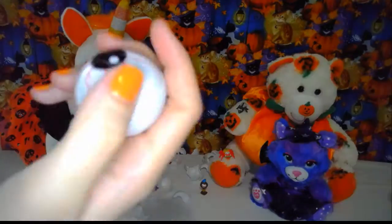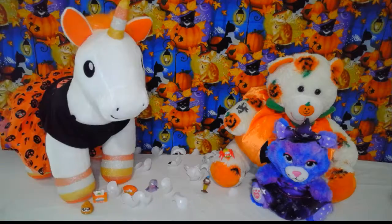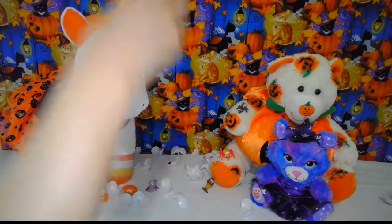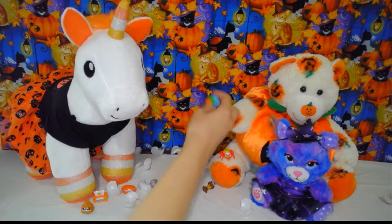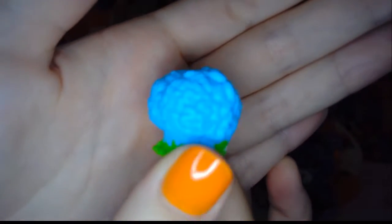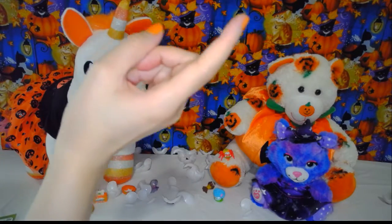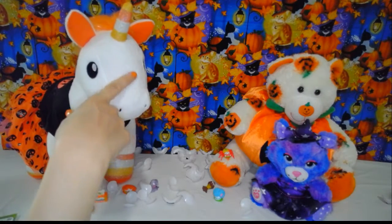Last eyeball - last one for team two. They need a lot of points to win. Oh, I like this one. This one's a brain - it reminds me of Pinky and the Brain. This is a blue brain - actually it's a pink brain with some wonky eyes and some green bits. The brain buddy - it's a Brain Drain. And it is a common and it's only worth 350 points. I think team one is kicking team two's butt.